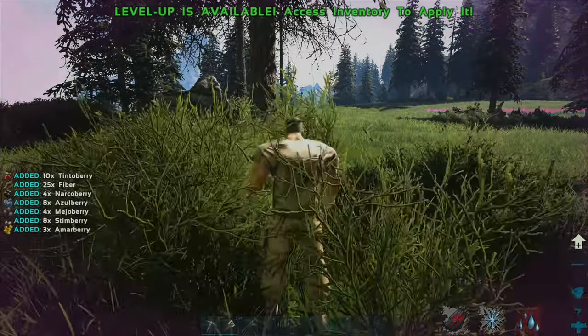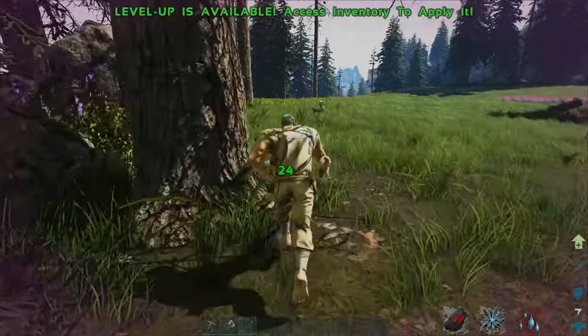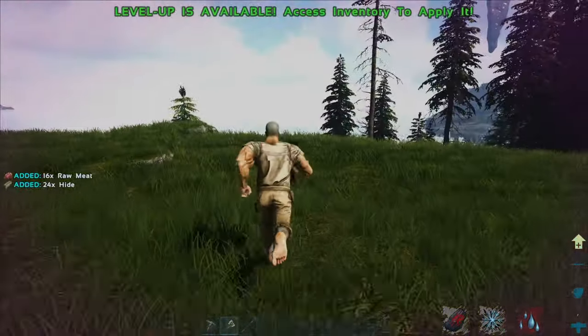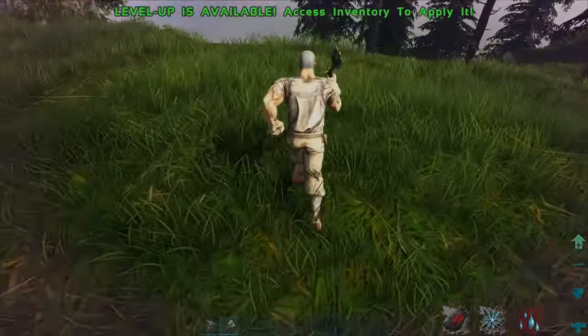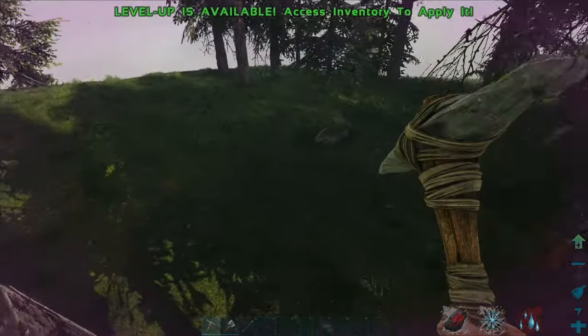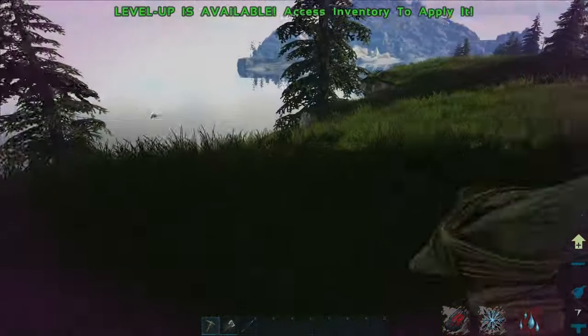We need some water but we'll kill these dodos first. Oh, these are high level dodos — let's go! This is good, we're starting off pretty good. The only water I can see is down here, so we've got to make our way back down the hill after just making our way up.